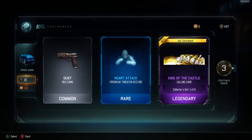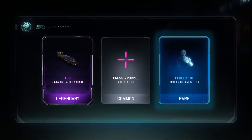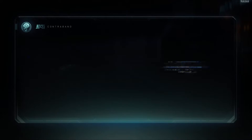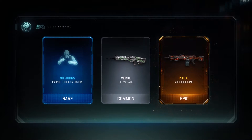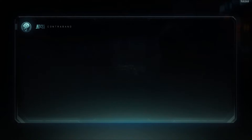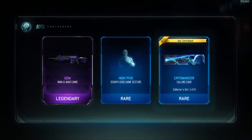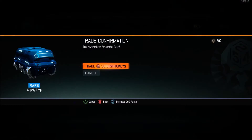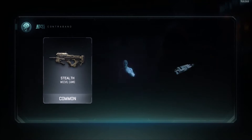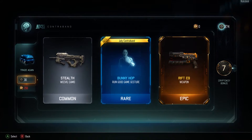King of the Castle — that's a pretty cool calling card. I'm seriously hoping we get something good. If we get the FFAR I'm just gonna scream. Ritual for the 48, Dredge, not too bad. Gym camo for the Man of War — I'll take it. Cryomancer actually looks really cool. Rift E9 — yes! We got the Rift E9!